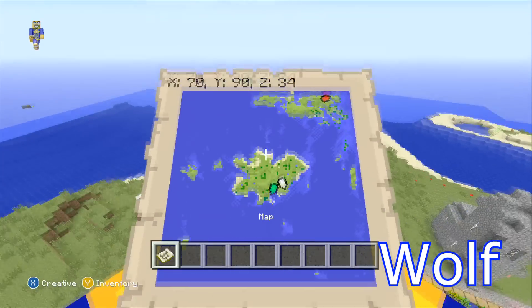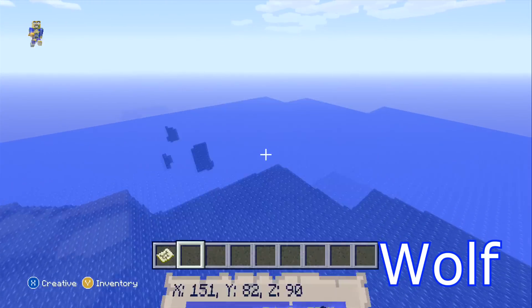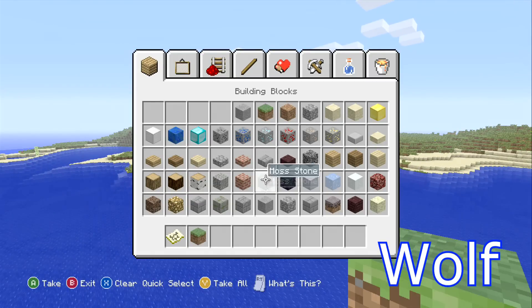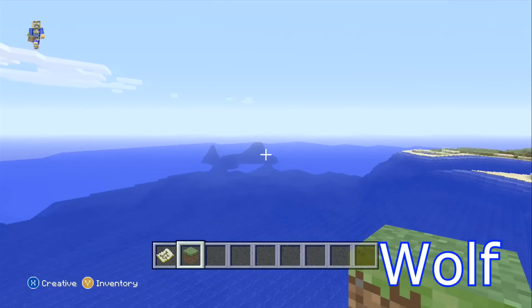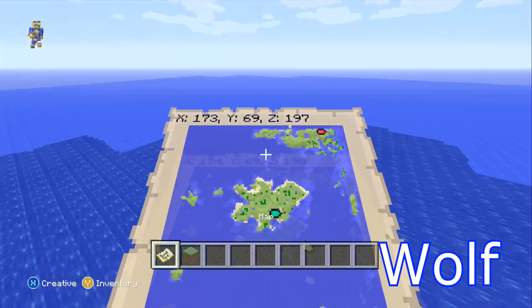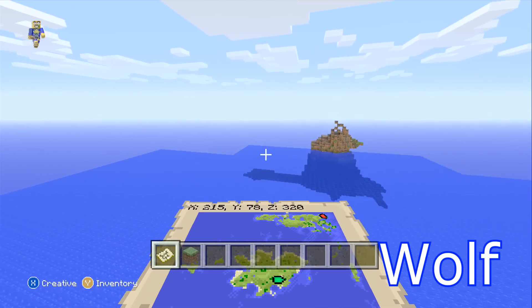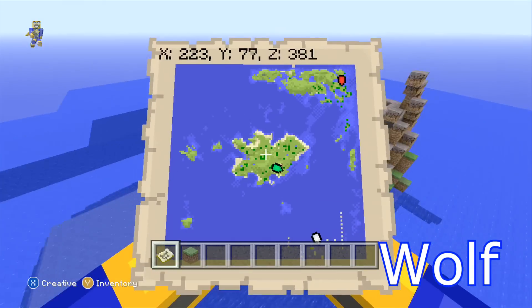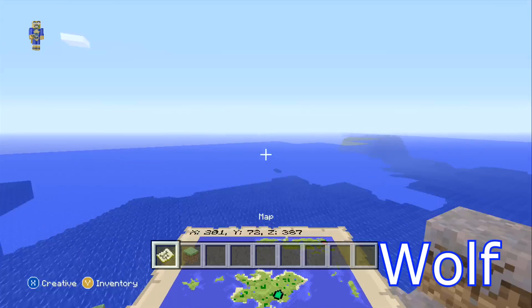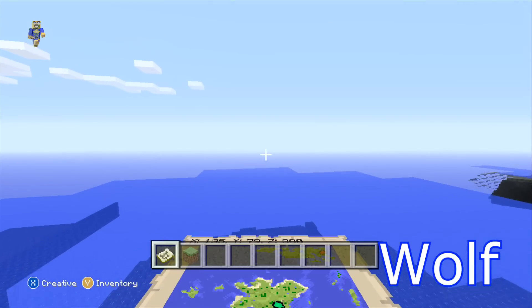So anyway, this is Wolf, and there's not much else to say. There's a lot of ocean, so if you're not happy with making this into your survival island, you could just make your own survival island off into the distance somewhere, or just adopt one of these other islands. There's also a couple of mushroom biomes - this isn't the only one, there is another one somewhere. But yeah, that is Wolf. Just enjoy.